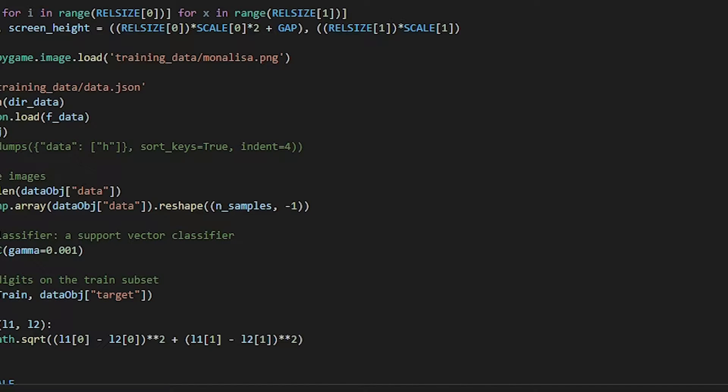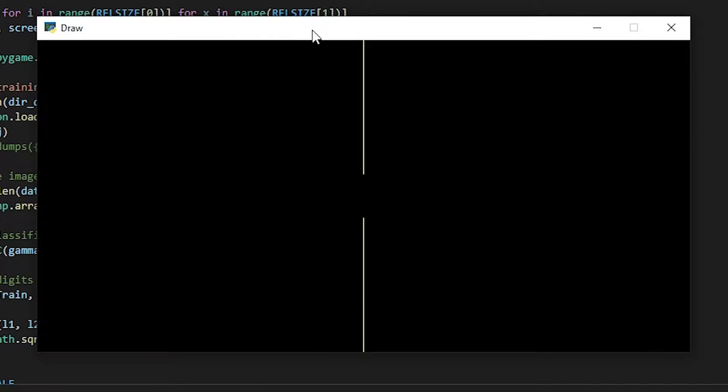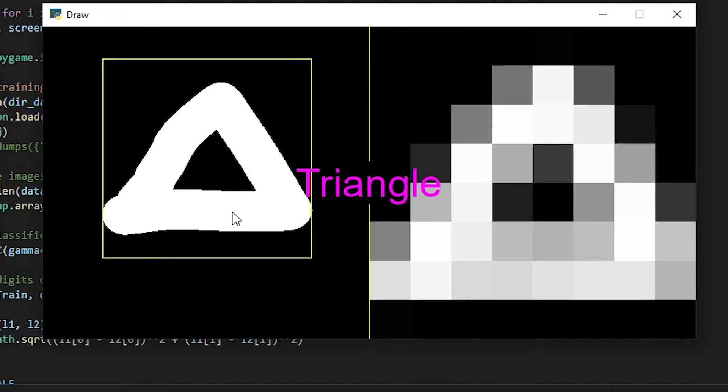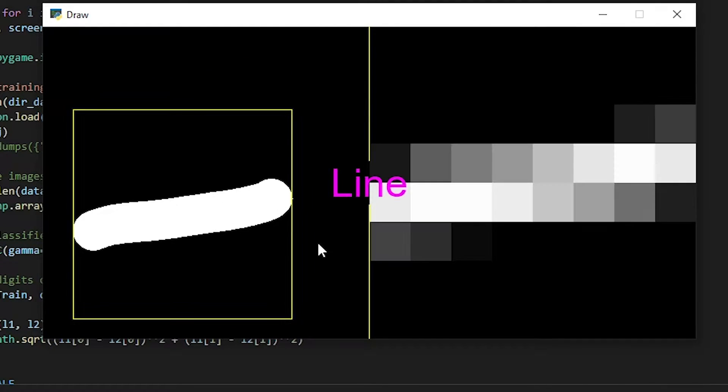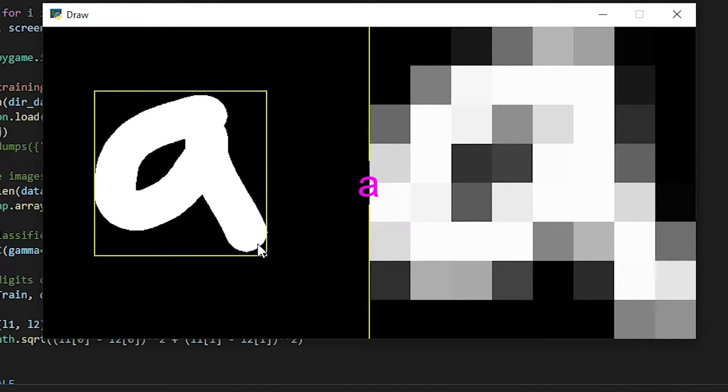This all started when I was learning a little bit of machine learning. I was pretty easily able to make a model that could identify circles, triangles, squares, stars, promises, lines, stick figures, the letter A, and of course, the Mona Lisa.